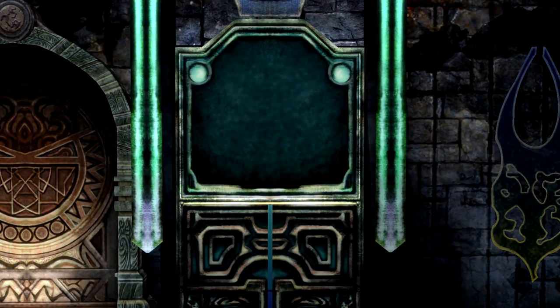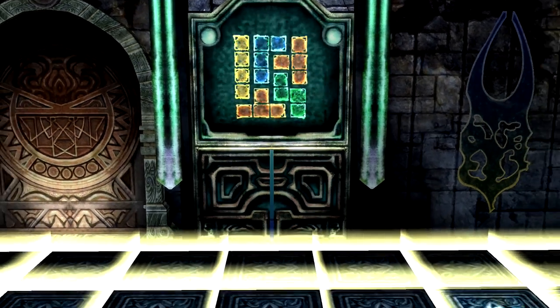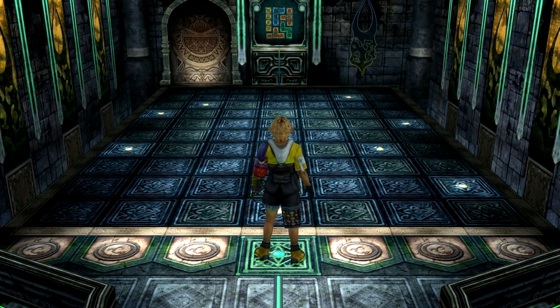This is probably the simplest of all the trials in the game. All you need to do is interact with the display at the north wall to light up a bunch of squares making colored shapes.